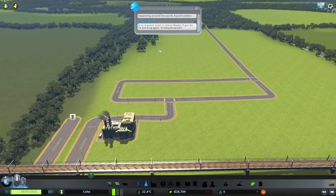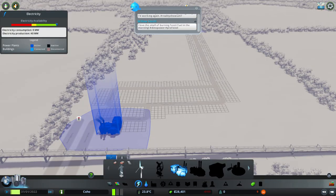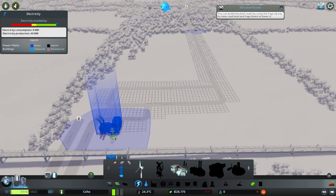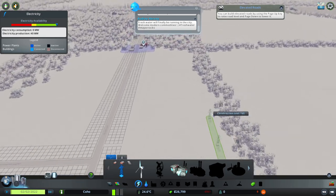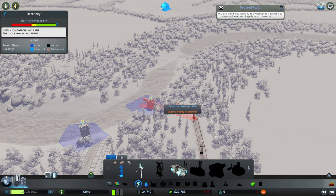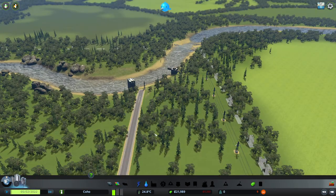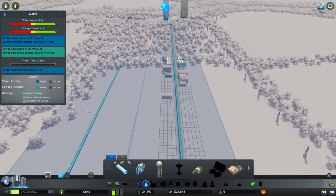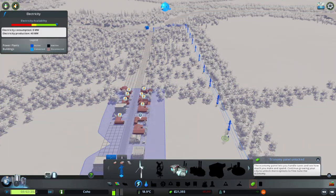The local power plant is online. We need power lines. Let's go ahead and make power lines here. I want these power lines to be far away from the residential. Does that work? Yes, that does. How's the water doing? Perfect — it's in the green. Power is very well in the green. They all need power — good thing we made the power line.